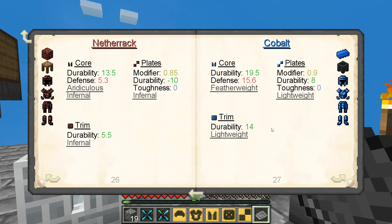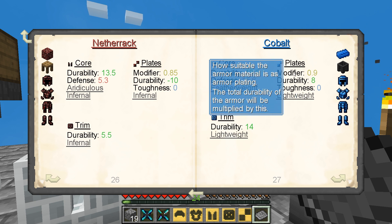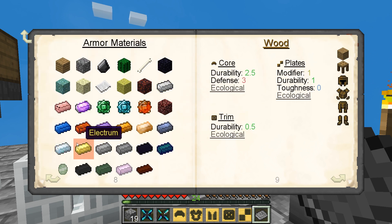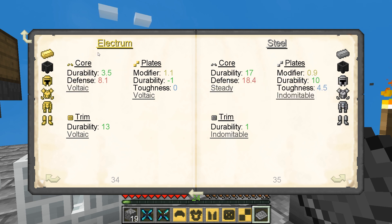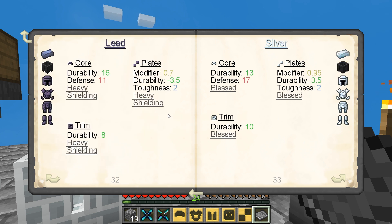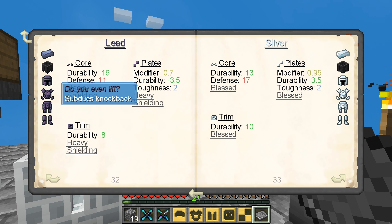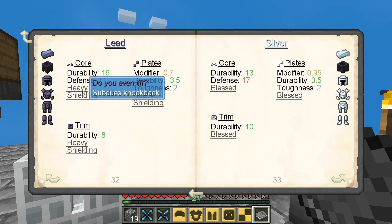We want our core to probably be cobalt. And I remember — the other material I wanted was lead. Good.